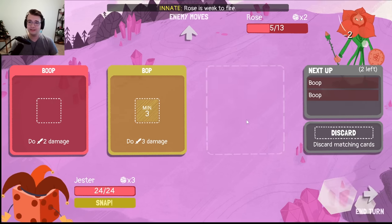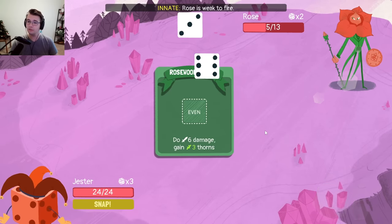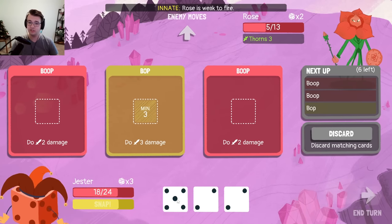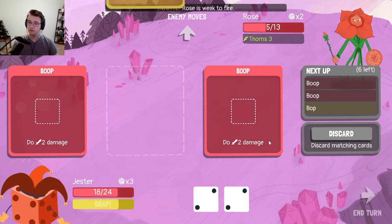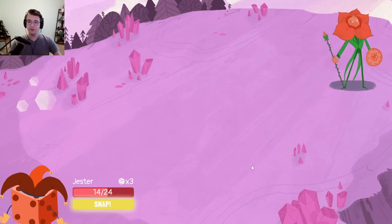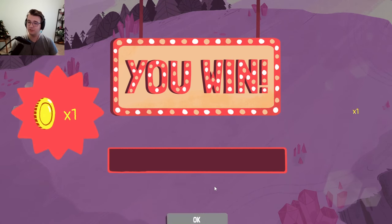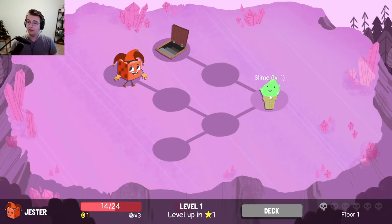I've got the Jester — it's either this or the Witch that's my favorite character. So it's a fitting one to start with, up against the Rose dealing six damage right off the bat. This challenge is pretty insane. It's got three thorns. I'm just going to take six damage and there's nothing I can do. I guess I could heal with Sweets — give myself two HP and then finish them off. I don't expect this to be easy, but I love this character. I'm going to try to build the craziest deck imaginable and still dominate regardless.